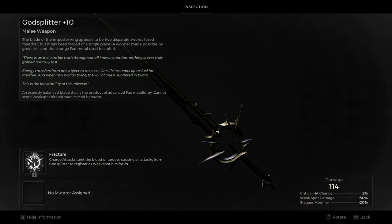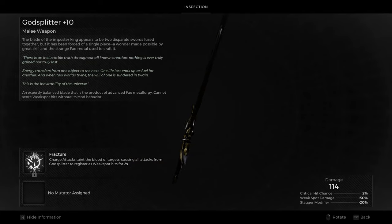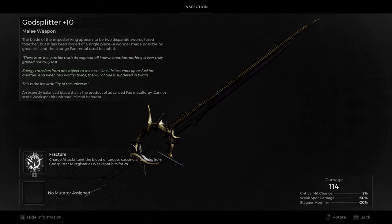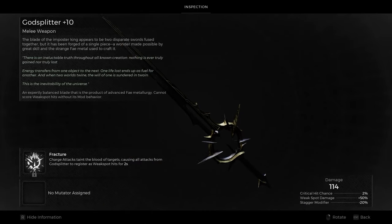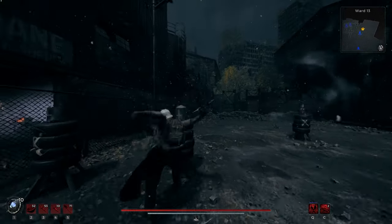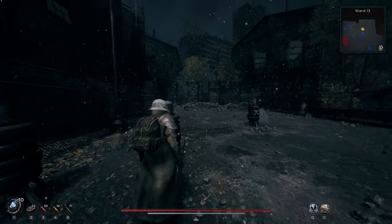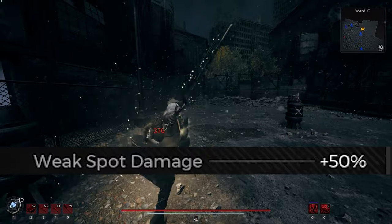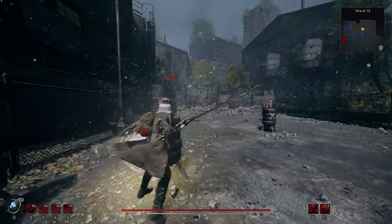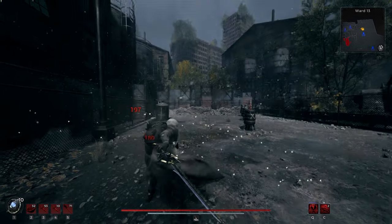Up next is Godsplitter, and this weapon is trying really hard. It looks really, really cool and fits amazingly with Feiren's design, but it just isn't worth it. Look at that base damage — it's less than Assassin's Dagger! I really like the concept; it's like a melee version of Deceit. But the low base damage, plus only 50% weak spot damage — what?! This means even if you build for some sort of weak spot boosting setup, the damage is just way, way too low.